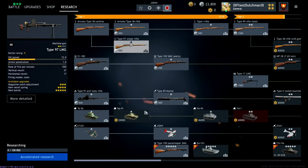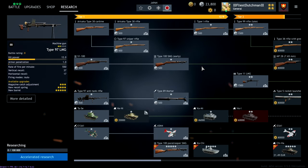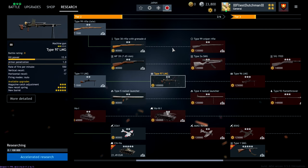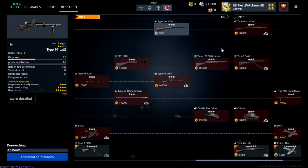Japan only has four tiers: tier one, tier two, tier three, tier four.